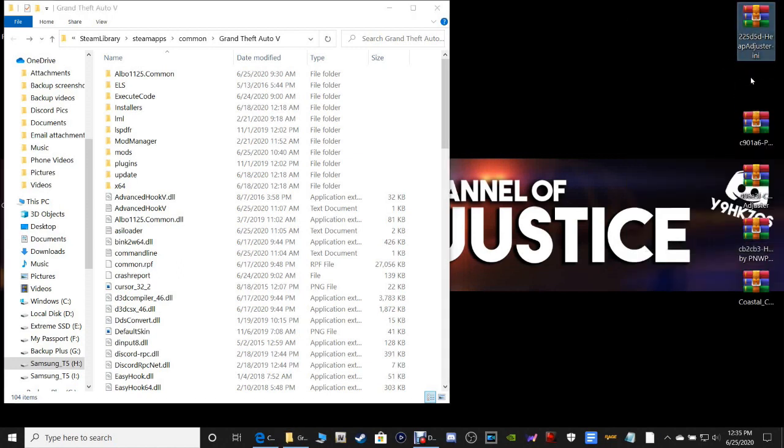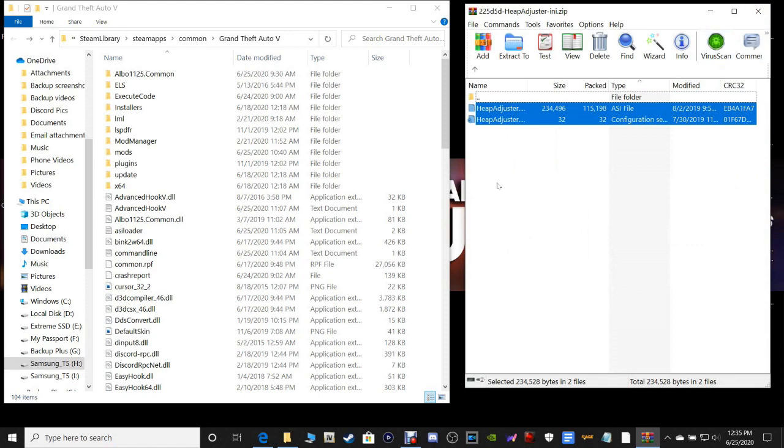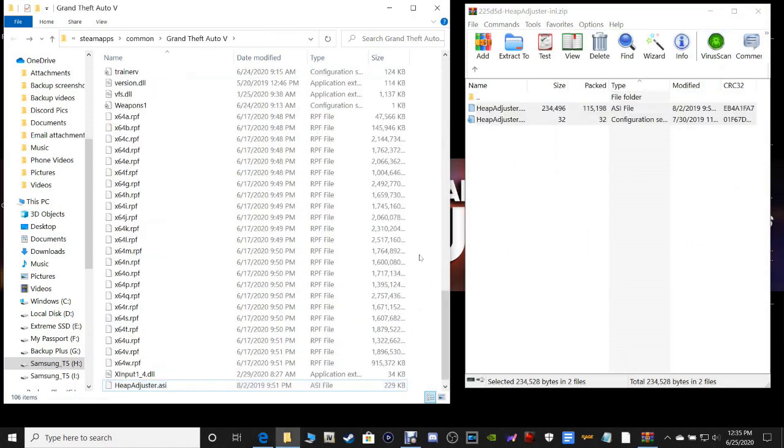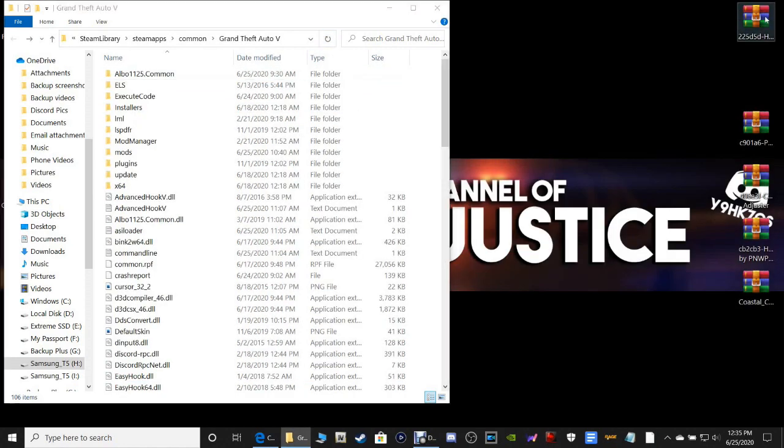We're going to go ahead and install the Heap Adjuster, the Pack File Limit Adjuster, the C-Blob Limit Adjuster, and the HeliTaxi. Let's go ahead and open up our Heap Adjuster. You're going to grab both of these files, pull them into your main directory, and drop them. It's all in the main directory. Go ahead and close out of that. Get rid of your shortcut. Pull up your Pack File Limit Adjuster.